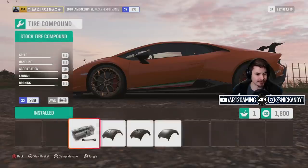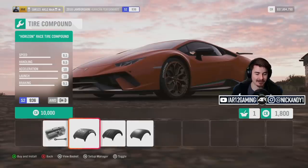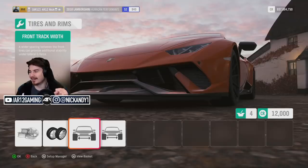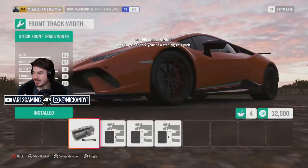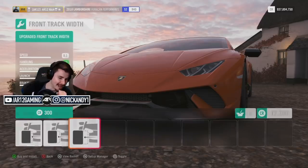Tires and rims — we're actually already on race tires. And this car gets a 10 out of 10. It's perfect. It gets the engine spacers — make it aggressive. Nailed it. Thank you, Playground Games.